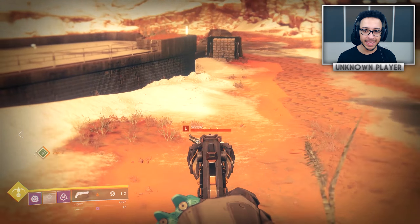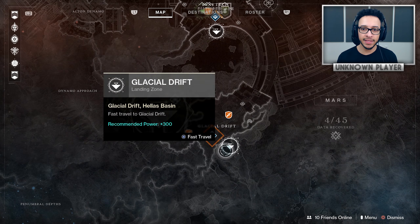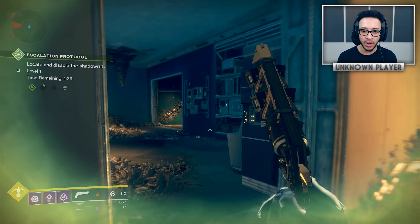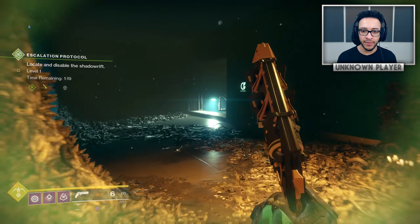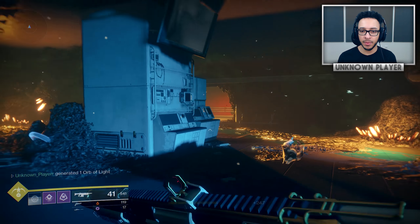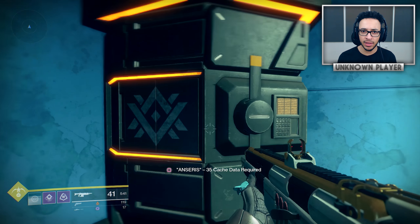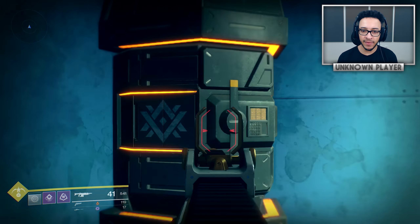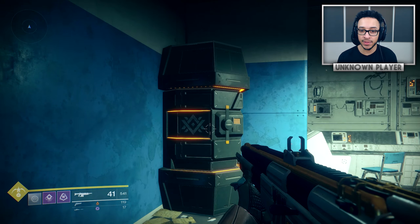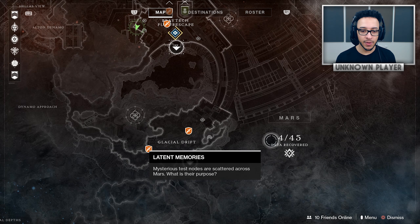Next up I want to show you how to get the World Line Zero, the exotic sword - it's got a very particular way of obtaining it. There are two landing zones on Mars; you want to head to the top one. Follow through the Hive crusty place into this lost sector, and eventually you'll find the main terminal which actually gives you the World Line Zero. It's not obtained through engrams or quests - it's got the same symbol as the data collectibles dotted all around Mars in patrol.